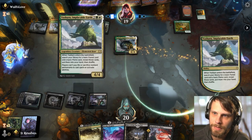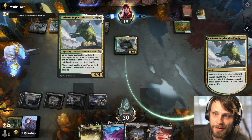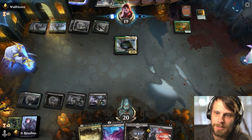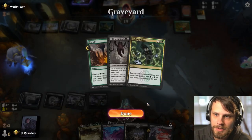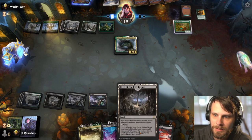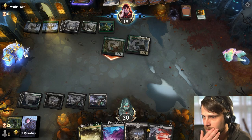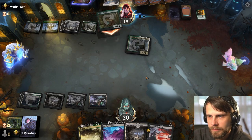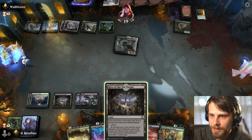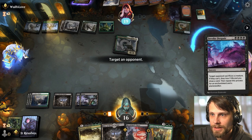We're one mana away — unfortunately Hive is a tapped land. We should have played it last turn, that was a mistake. That would have opened up the Harness Infinity play. But here we just have Invoke Despair. This draws us a couple of cards — unfortunately no lands, which isn't great. But it does hit them for a few points of damage. We've got Titan of Industry available now — this is going to blow up the Asika's Chariot and I think we can stabilize pretty easily.